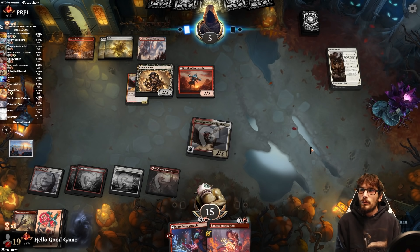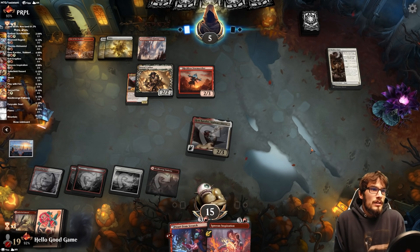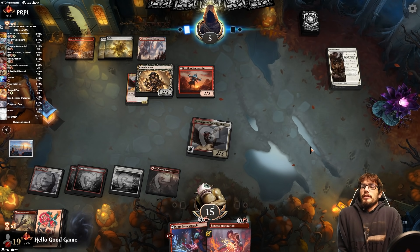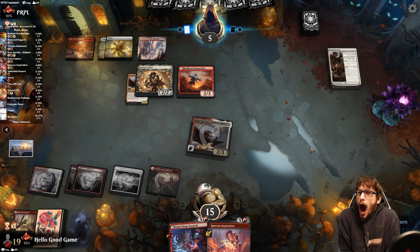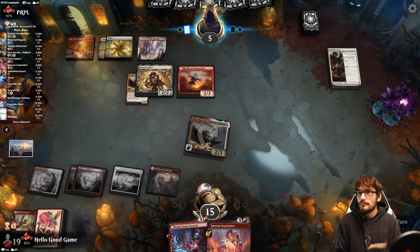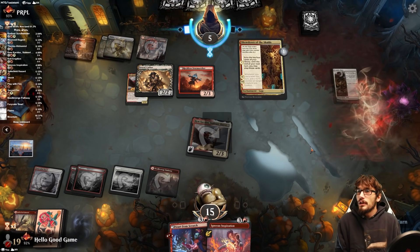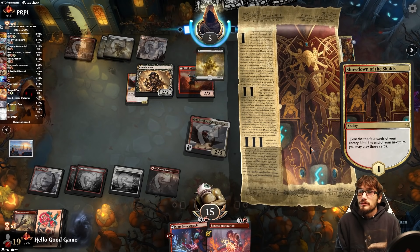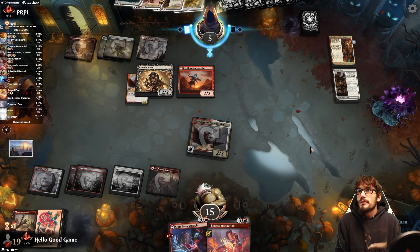We could kill the Werewolf if we want, but whatever — just leave it. We have good damage in hand. They have to deal with this creature, and we could still kill their Cthar if they do. That's not going to do it though. Land, land, land — only one drops. So we're good to go.